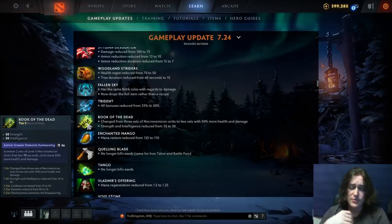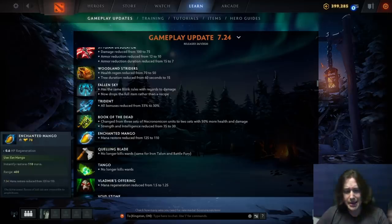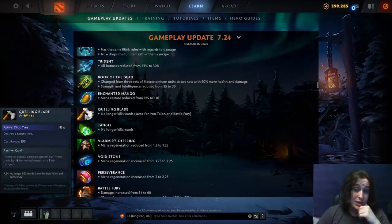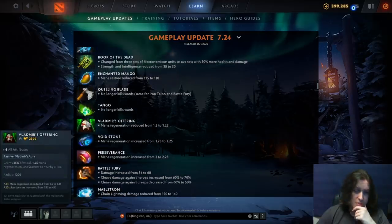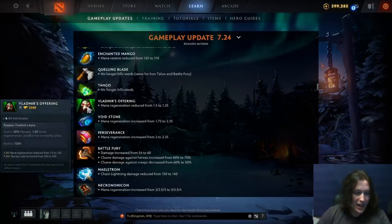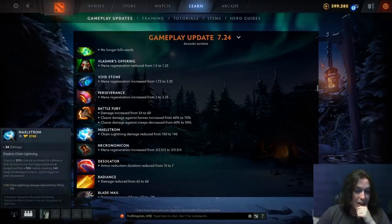Book of the Dead strength and intelligence reduced from 35 to 30. Enchanted Mango mana restore has been reduced — people are buying so many mangoes, doing like six mangoes and one tango. Quelling Blade no longer kills wards since you can now right-click them, and Tango no longer kills wards either. Vlad's mana regen reduced, Voidstone mana regen increased, Perseverance mana regen increased. Battle Fury damage and hero cleave have both been increased, but creep cleave has been reduced — seems like they want people to pick up Battle Fury to cleave heroes. Maelstrom chain lightning damage reduced since everybody's going Maelstrom.